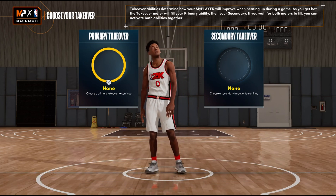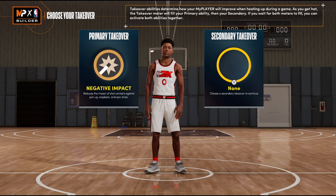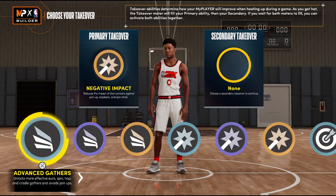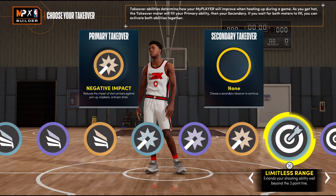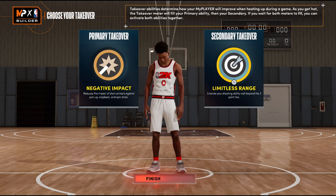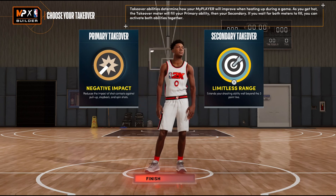For takeovers, the first one I personally go with is negative impact — because this is a Gilbert Arenas build, and when he had it going, there was no stopping Gil from doing what he wanted. The second I'd probably go with is limitless range. Back in the early 2000s NBA, shooting from way out wasn't exactly half-court shots, but Gil could knock it down from deep, so limitless range pairs perfectly with negative impact.